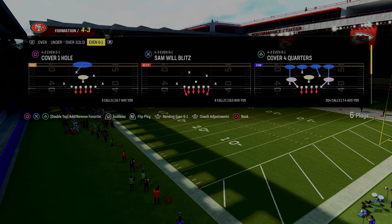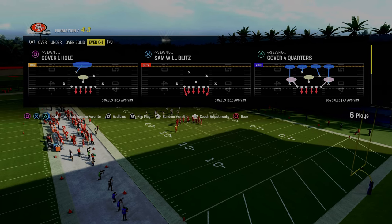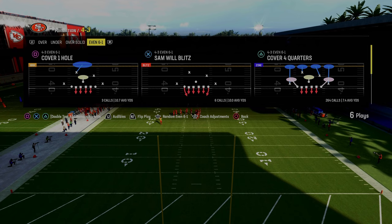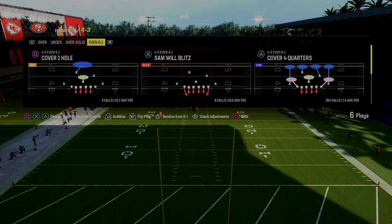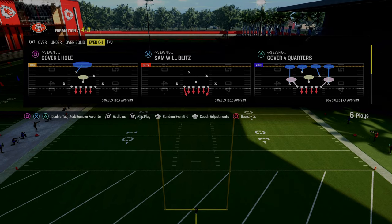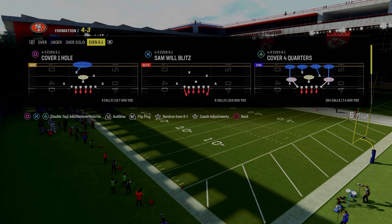I think really the secret to defense in any Madden is understanding how to adjust, how to blitz, how to stop the run, but really how to adjust behind your pressures to the most popular formations in the game. We spent over two hours teaching everything that we know about how to stop different formations in this game. So if you want to get access to that, all you have to do is join the Patreon.